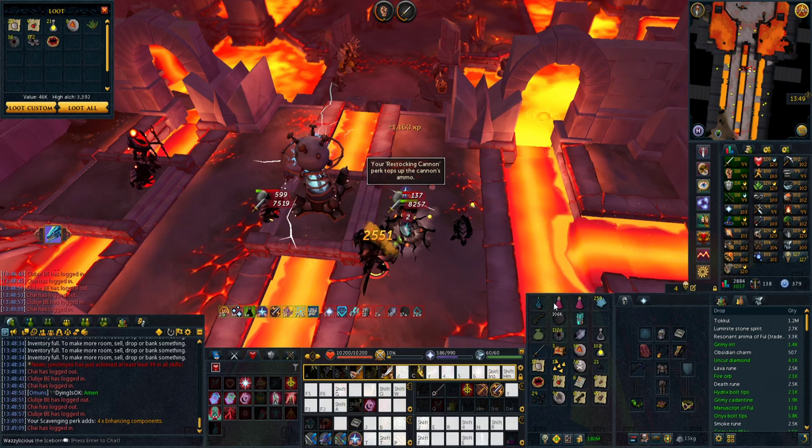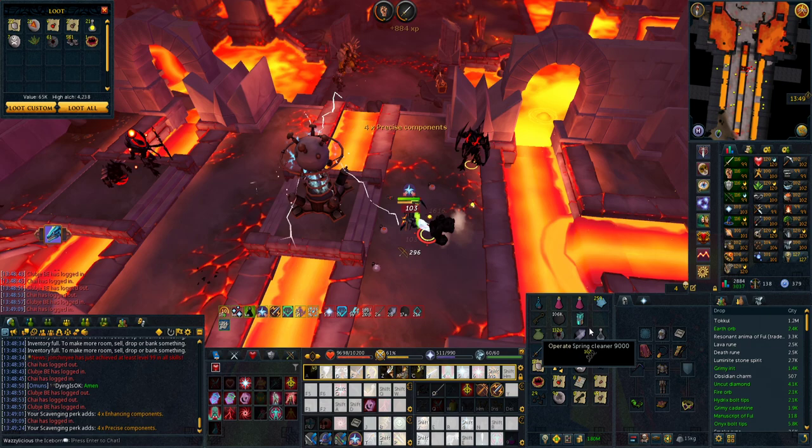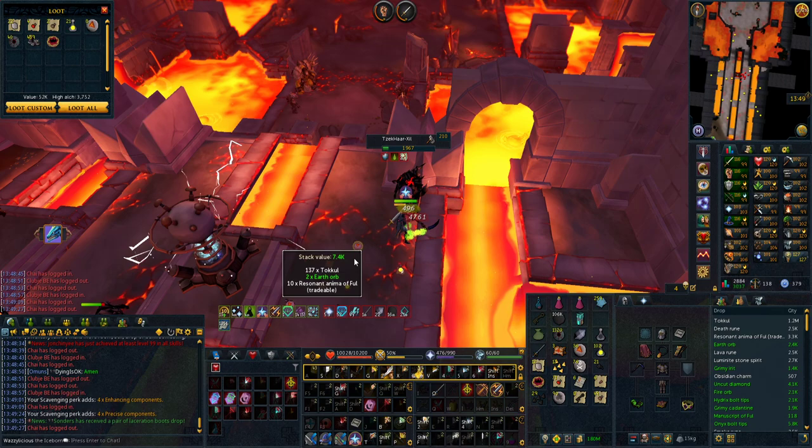For items, you want notepaper because they drop alchemist keys, and you want a herb bag because they drop a lot of herbs like pirates and qualms. Other than that you don't really need anything — just prayer and your cannon and you're pretty much good.